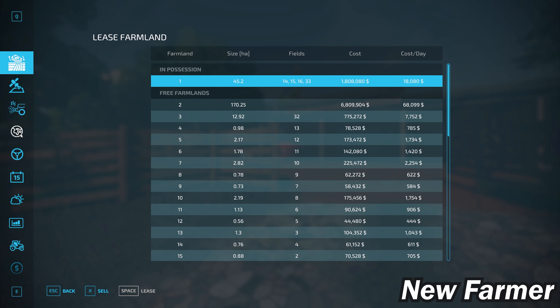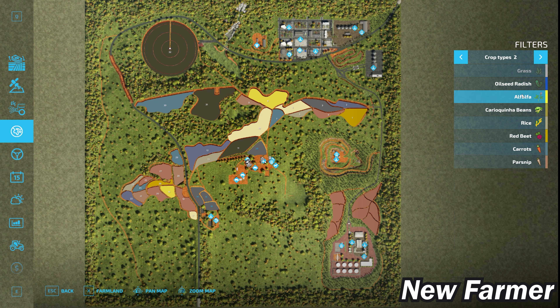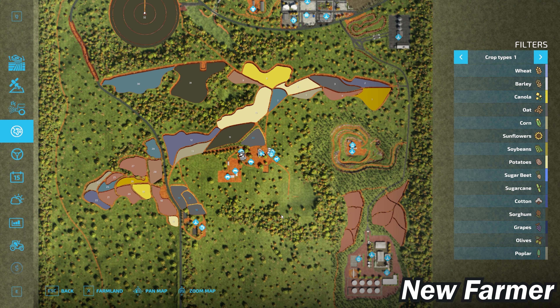I'm not sure if the performance issues were due to loading uncached textures or if lower-end systems will generally experience a drop here and in town. Looking at the PDA, this map is predominantly forest — not densely populated — with the bulk of fields in the center. We have all the standard crops from Farm Sim 22, plus alfalfa, caracoa beans, and rice. If you have the premium expansion enabled, we also have red beets, carrots, and parsnips.